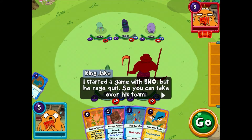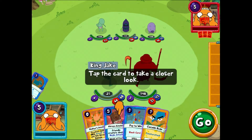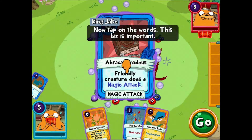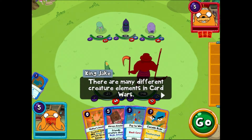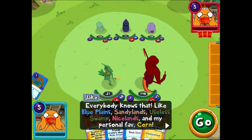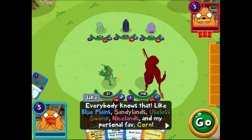I started a game with BMO but he raged quit, so you can take over his team. These cards here are your cards — you'll always draw a few random cards when you start the game. Tap the card to take a closer look. Now tap on the words — this is important. You can always find out about special moves and powers by tapping the cards. There are many different creature elements in Card Wars: blue plains, sandy lands, useless swamp, nice lands, and my personal fave, corn.